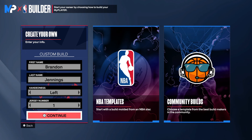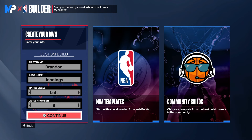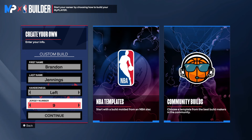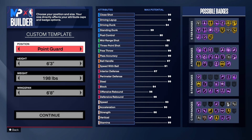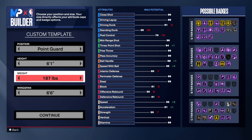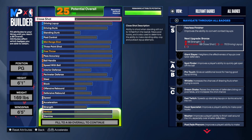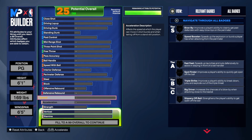We are now in the MyPlayer builder. His jersey number was 9. First and last name: Brandon Jennings. Of course he's a left-handed player. We're making a point guard, going 6'1 and 169 on the weight, and putting the wingspan down by one.